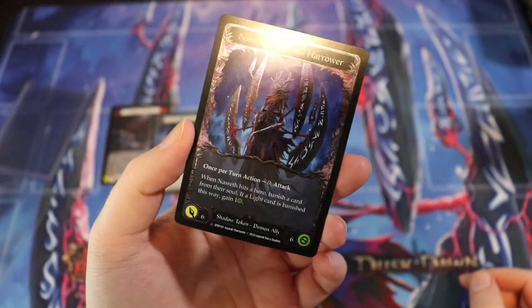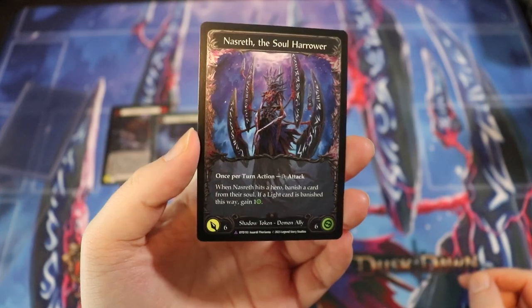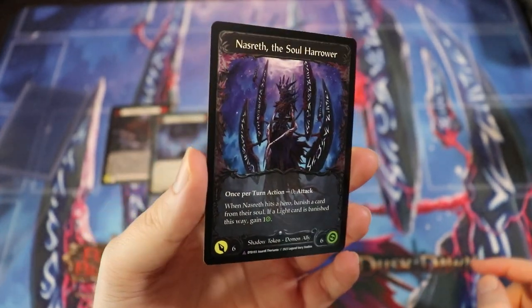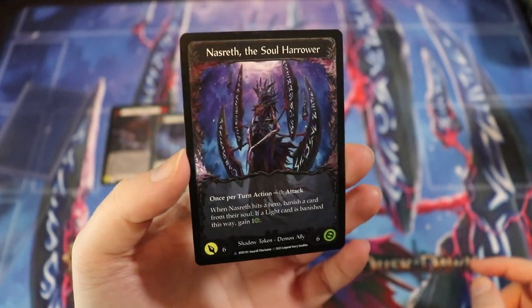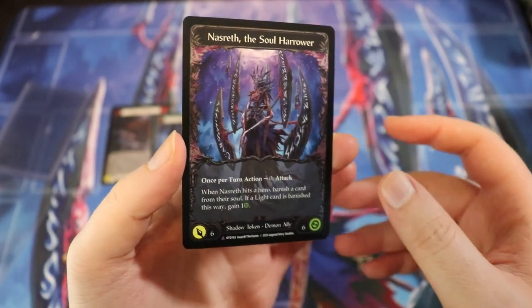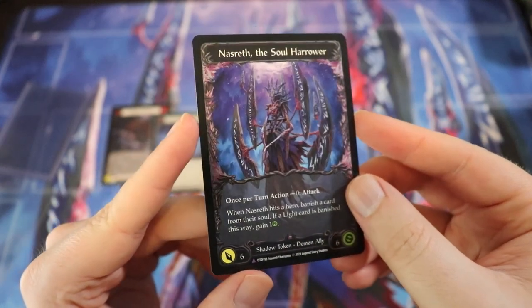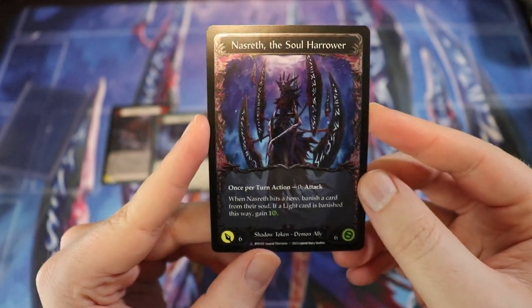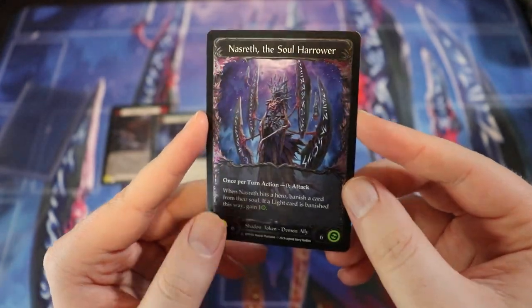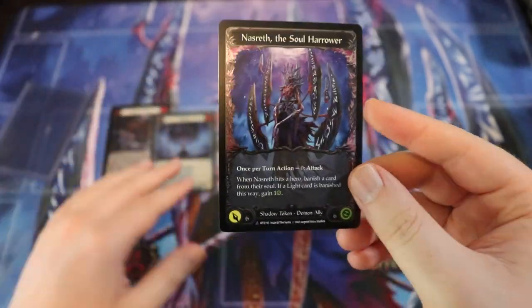I'm gonna be very curious to see how rare the marvels are in Dusk till Dawn because it's varied, to be honest. We had the dragons in Uprising and they were fairly common, then the stuff in Dynasty which was quite rare, and then the stuff in Outsiders which was exceedingly rare - that's just because there were only three. And now we have a whole bunch of angels and Nazareth and Leviah.